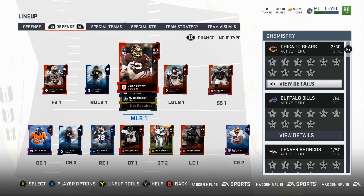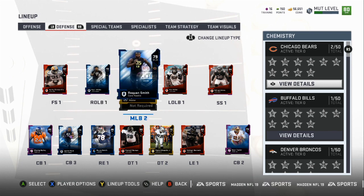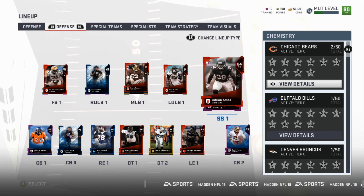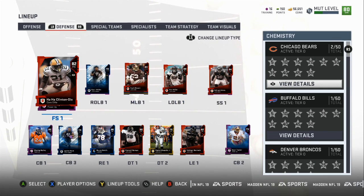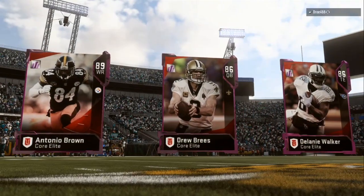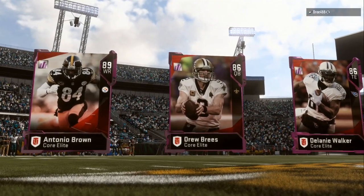So you can shut down cover 2, cover 3, and cover 4 beaters — that's what it's all about. Everybody's posting all these tips, but I'm gonna get up in the lab and give everybody that purchased the ebook the key to success to be able to dominate those types of offenses. So you can see my opponent has an 89 Antonio Brown.